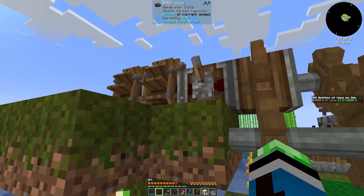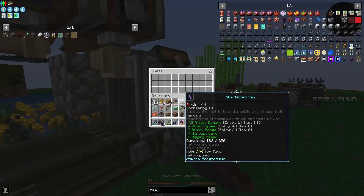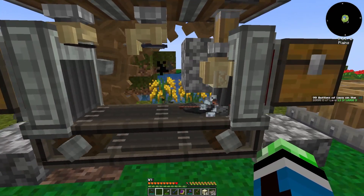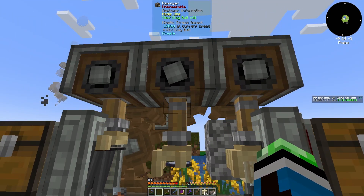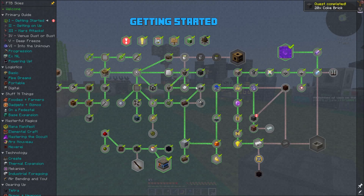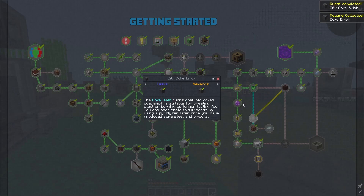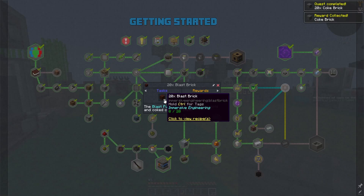I also had to repair these between episodes because their durability was getting a little low. Let's put these in here for round two. This is going to take quite a bit of time. There we go — twenty coke bricks. Next thing, we need twenty blast bricks.